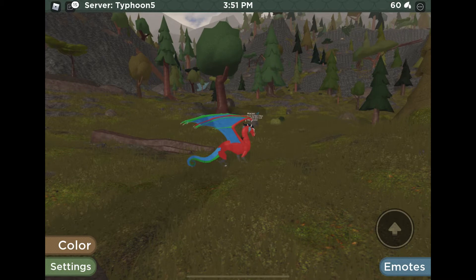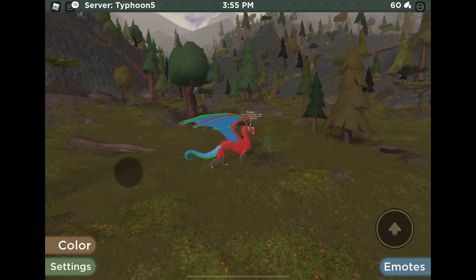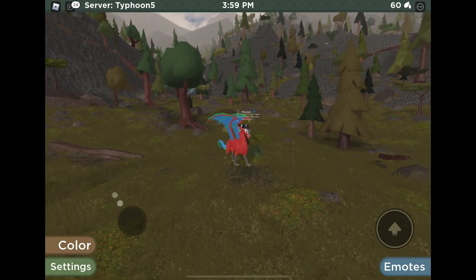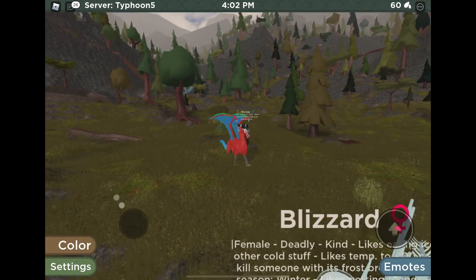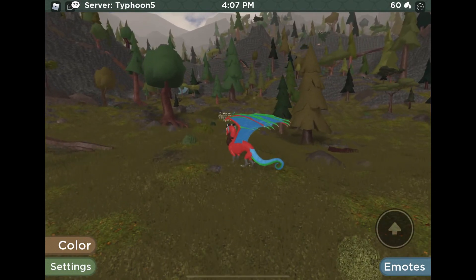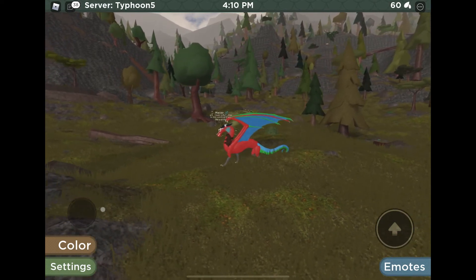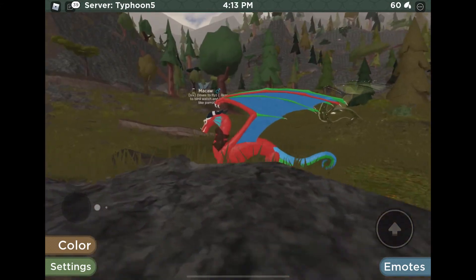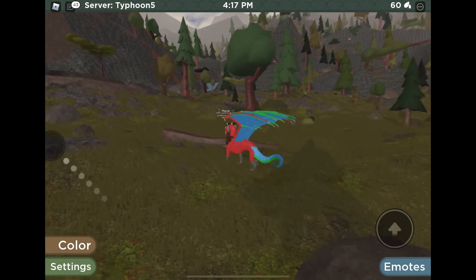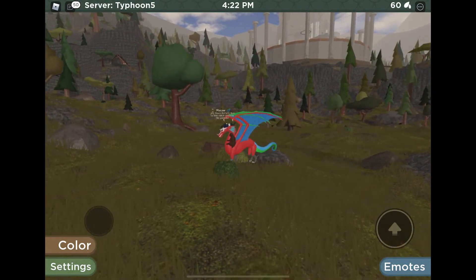Here is McCall. McCall is themed after a Scarlet Macaw that lives in the Amazon rainforest. I think he's very unique and pretty — it's a bird rendering. The red looks beautiful, and the blue and green on his tail are meant to be like tail feathers. His feet are themed after a bird's gray talons, and his face has white on it like macaws do. He has a sloth because they hang out in the rainforest.